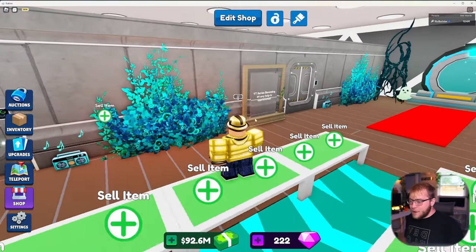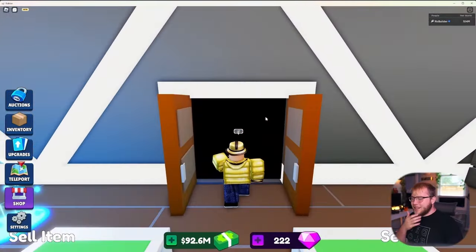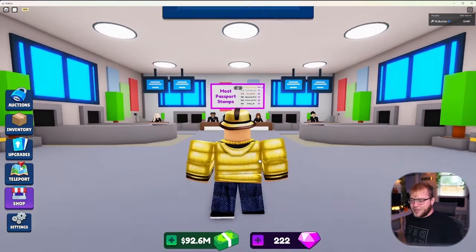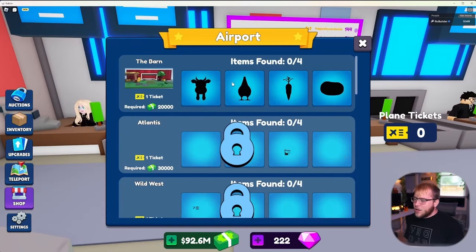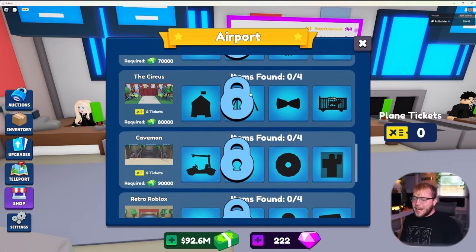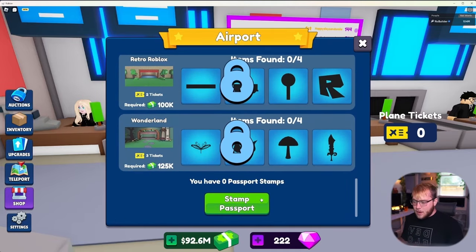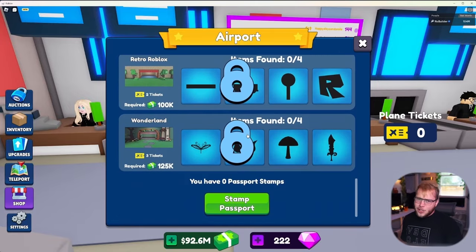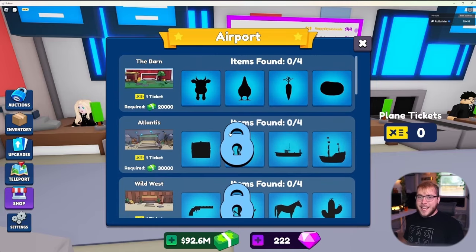Hey guys, welcome back! Today we're hopping into Bid Battles, going through the entire airport in a speedrun format. Now if you're unfamiliar, it's Bid Battles - we're simply exchanging money. There's an airport where you have to go through all of these locations, collect all of the items, and each time you get a passport stamp. After you fill up the passport, you get an exotic item, which should be pretty nice. The goal today is to do the entire airport run in one video.